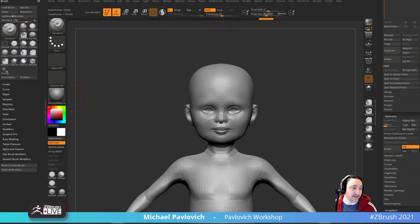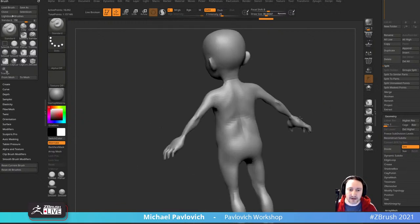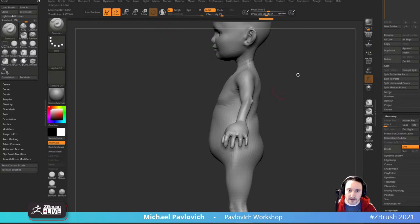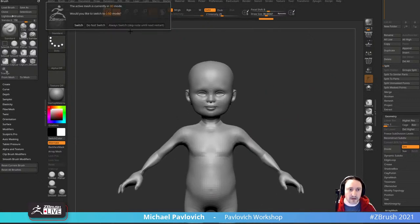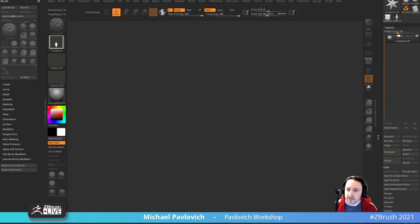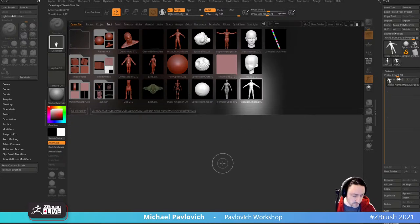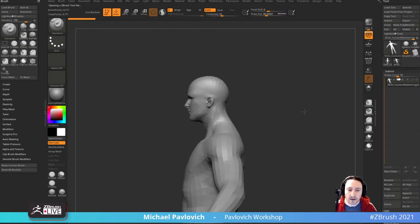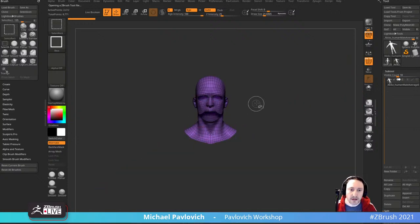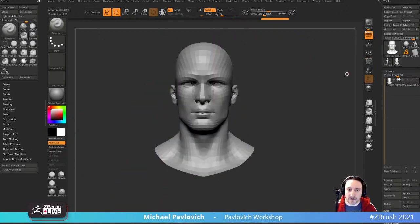ZBrush 2021.6 comes out today, I think — not exactly sure what time, but sometime today. We got a weird little base body — kind of like that little belly it has. Now like I said, we can start with a completely different head. So let's go out of edit mode, hit Switch, Control N, and grab the average male. We're going to take all of this, say delete hidden, do a quick unify, throw that right in the middle of my scene, and we can just start with this.